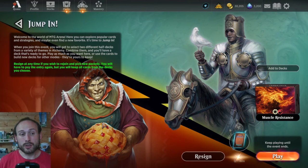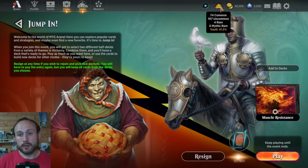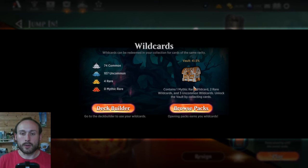Comparing Jump In to packs overall: Jump In gets you two rares and 20 commons and uncommons. Buying a pack — including golden pack progress and the wildcard track — gets you about 1.8 rares and 7 commons. So you get almost the same number of rares, but far fewer commons and uncommons. That means Jump In is worth a lot more in vault progress because all the extra commons and uncommons you already have go to your vault. Mine's at 41.5% — at 100% I get three decent wildcards and three uncommon ones.